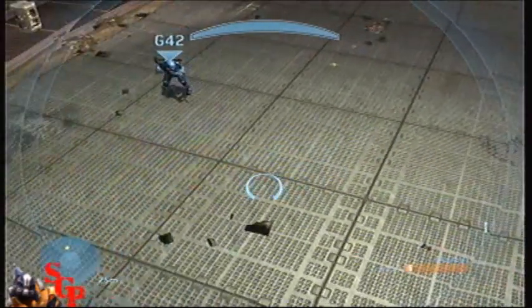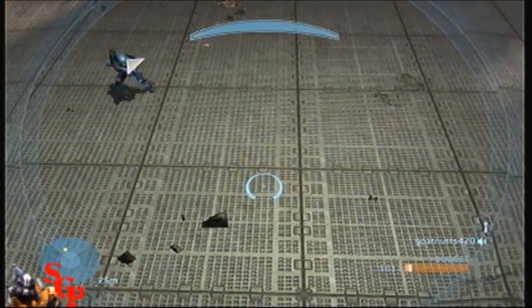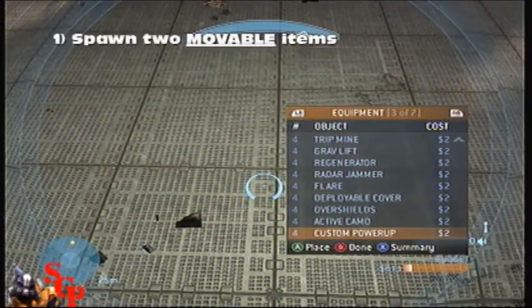I'm going to talk Homer here through making a mid-max switch. Alright, Homer, what you're first going to do is spawn a custom power-up.